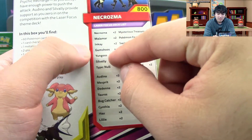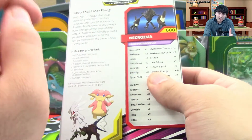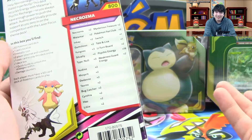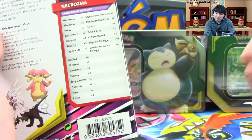For the Necrozma deck first — it gives you the full list of everything. Right away you'll see something pretty amazing: they give you two Malamars in here. Malamar is a big deal card, so the fact that you get two just by buying this — that alone is pretty dang good.